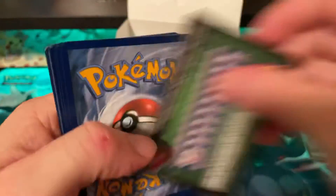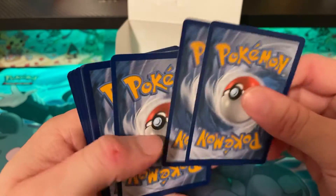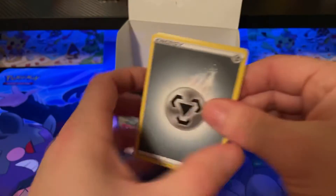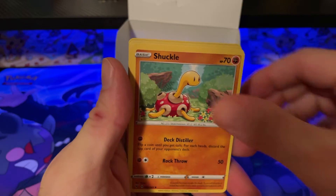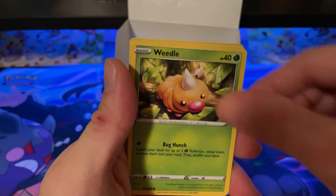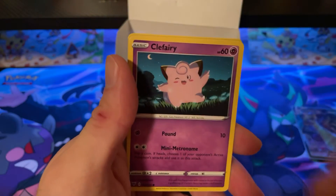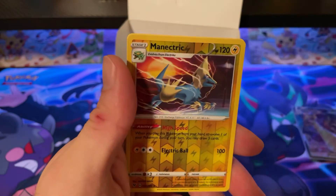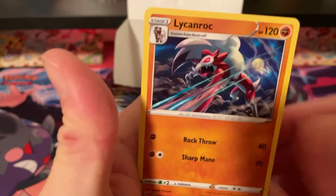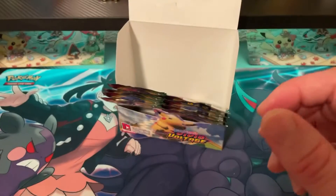I wonder if the third amazing rare is in here too. Pack twenty-eight: Mellow Energy, Shuckle, Delmise, Trumbeak, Voltorb, Weedle, Drillbur, Clefairy, Whismur, Manectric, and Lycanroc — this is a non-holo.